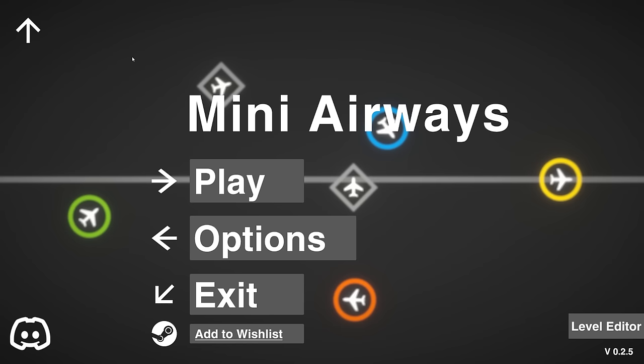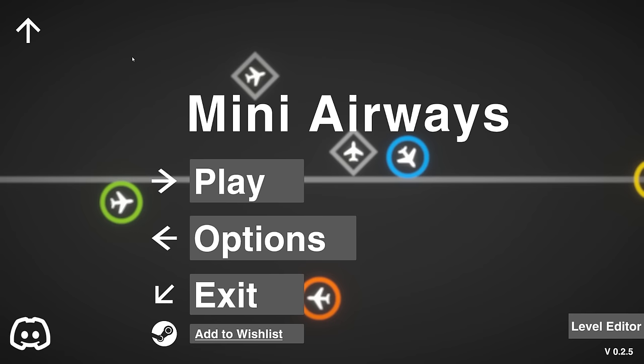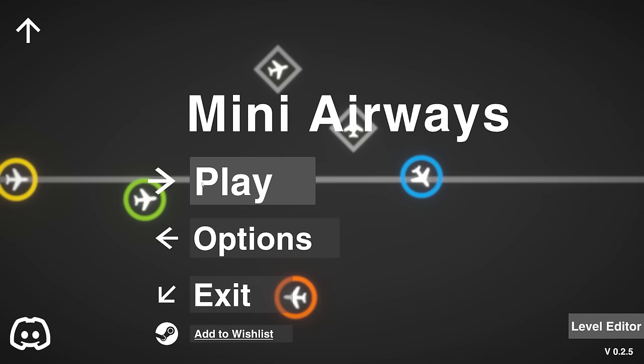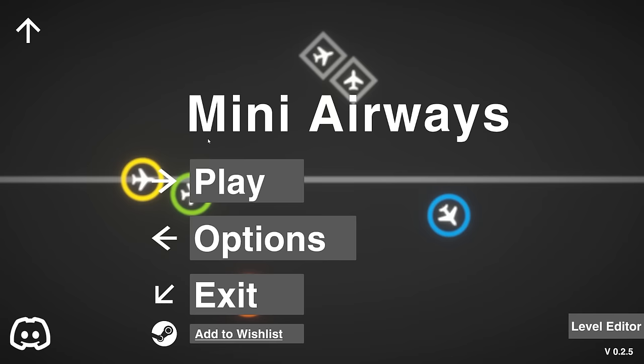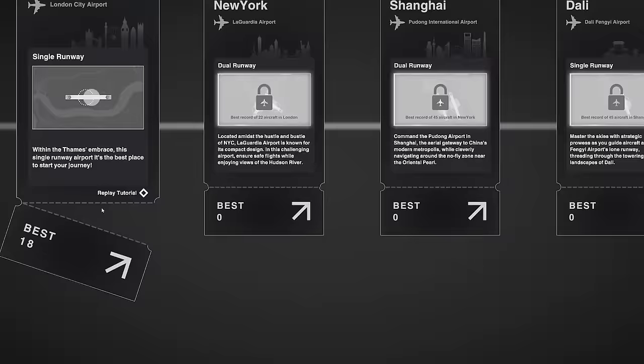Ladies and gentlemen, hello and welcome. My name, of course, is ObitoPotato, and here we check out the latest and the greatest strategy games each and every day of the week. Today we're checking out Mini Airways, which you may be fooled at first look at thinking is made by the developers of Mini Metro and Mini Motorways, but in fact it's not. It is quite an interesting game nonetheless.